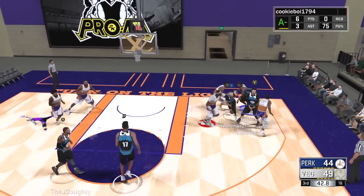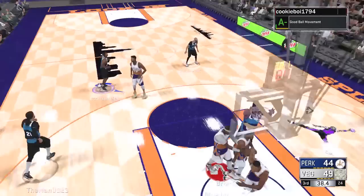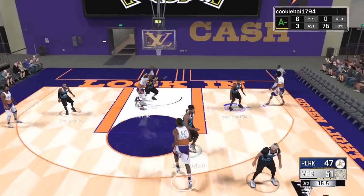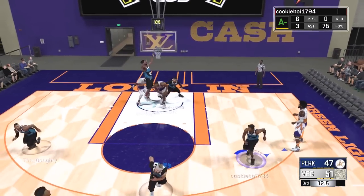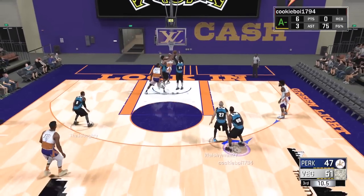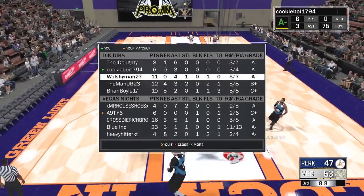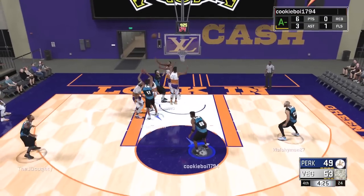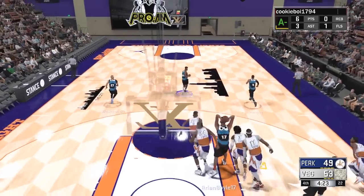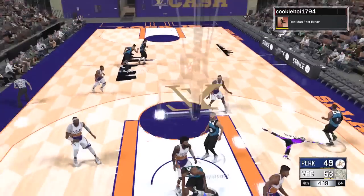They were crashing the offensive glass and their guards were inside, so Walsh and I leaked out and were able to finish. We find cutting big man Brian inside, back out to Josh — good passing and ball movement on display. We're keeping the defense on their heels, moving the ball faster than players can run. But right now they have inside domination and we're just not getting rebounds from our bigs. One comes at the beginning of the fourth quarter and we start it with a dunk.